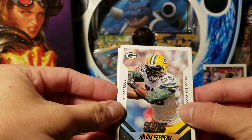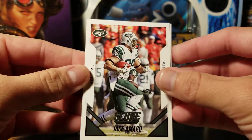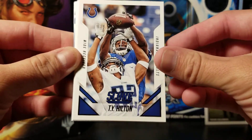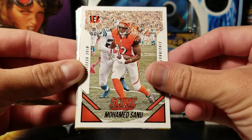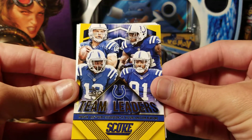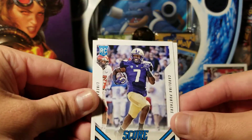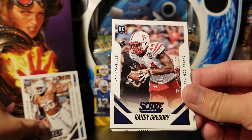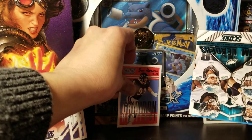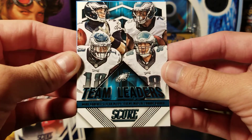From the Score pack we've got Julius Peppers upside down, Julian Edelman, Jay Samarro — remember when he was a little bit of a thing — Ty Hilton, Khalil Mac there with the Raiders, Muhammad Sanu, and a yellow parallel team leaders of the Colts, not numbered. Rookie cards: Shaq Thompson, Malcolm Brown, Randy Gregory. We then have a great Iron Heritage of Dan Hampton, and team leaders of the Eagles. Meh on that first pack.